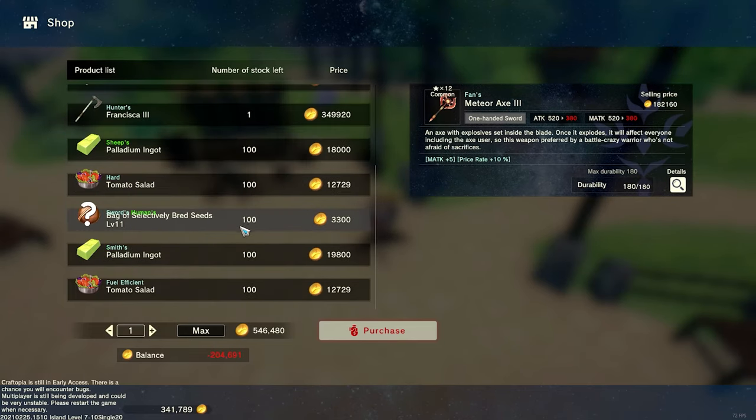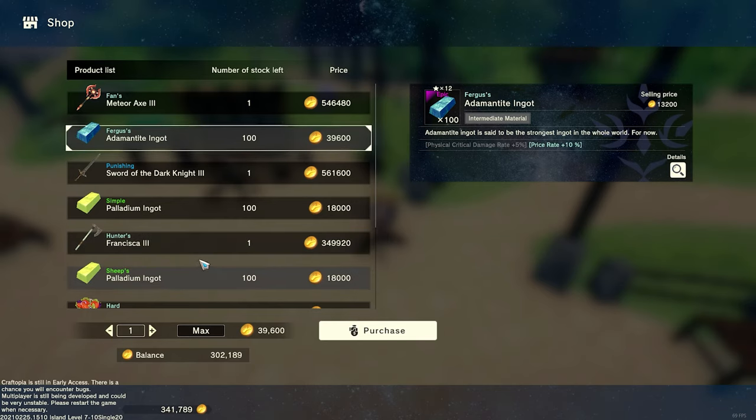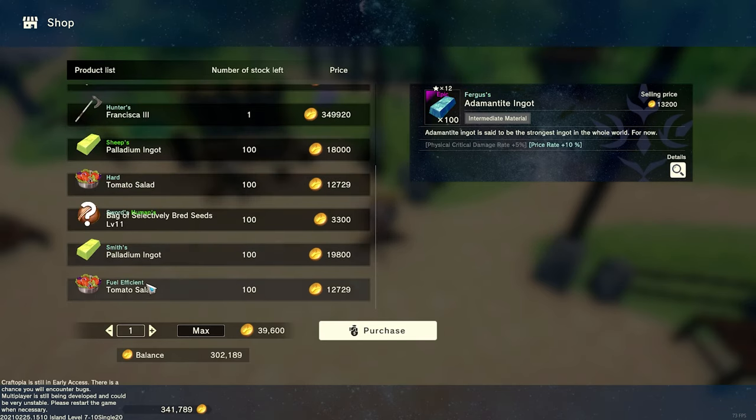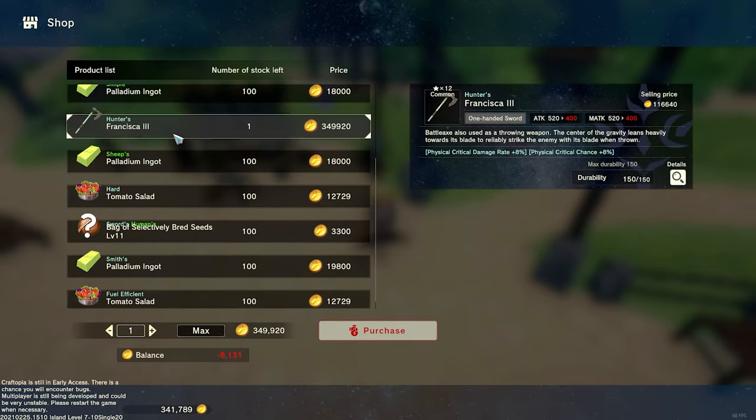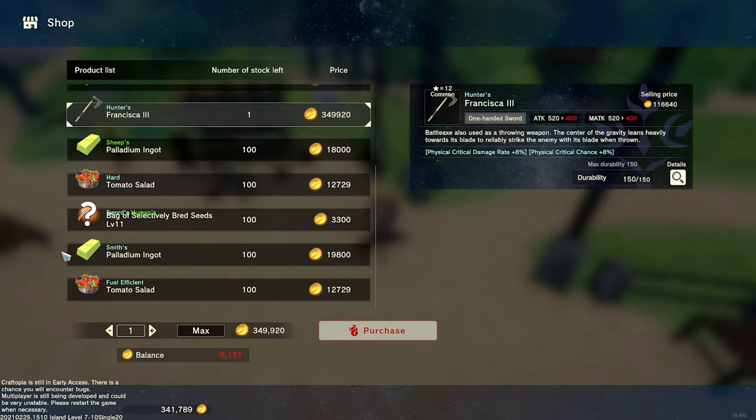After resetting it didn't change too much — still a lot of palladium, a bit of adamantite. Obviously they have no uses right now. We got a lot of tomato salad; I guess tomato salad is considered endgame because it gives you 200 mana. We also got the tier 3 stuff — all the type of things you can get dropped in dungeons.